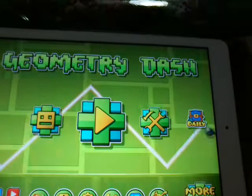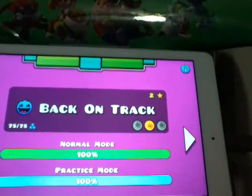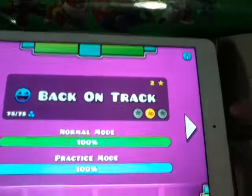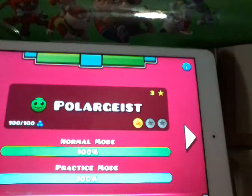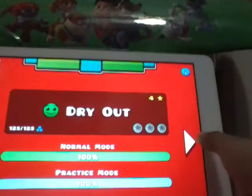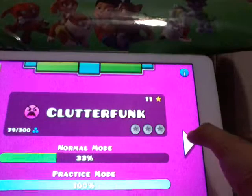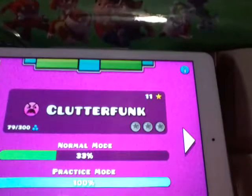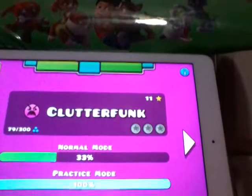Which button is it? I think it's this one. This is Stereo Madness. So this is Back on Track, Polargeist, Dry Out, Base After Base, Can't Let Go, Jumper, Time Machine, Cycles, Next Step, Clutter Funk.